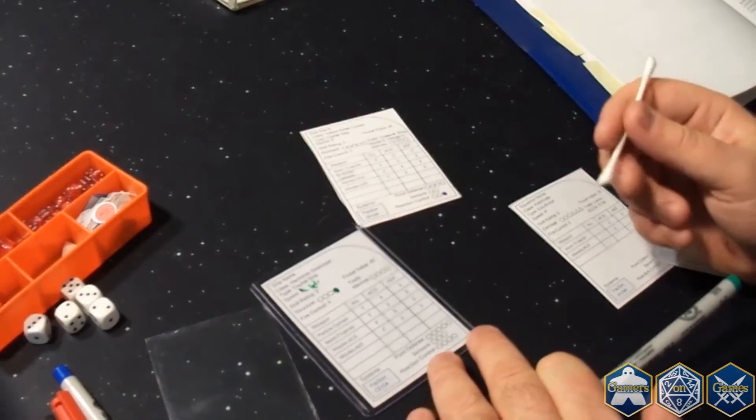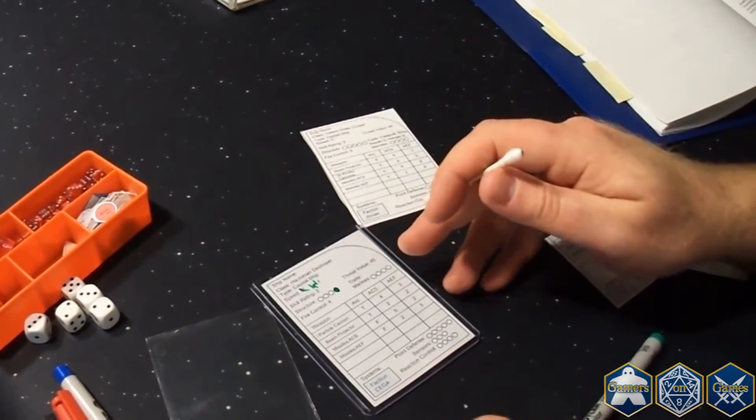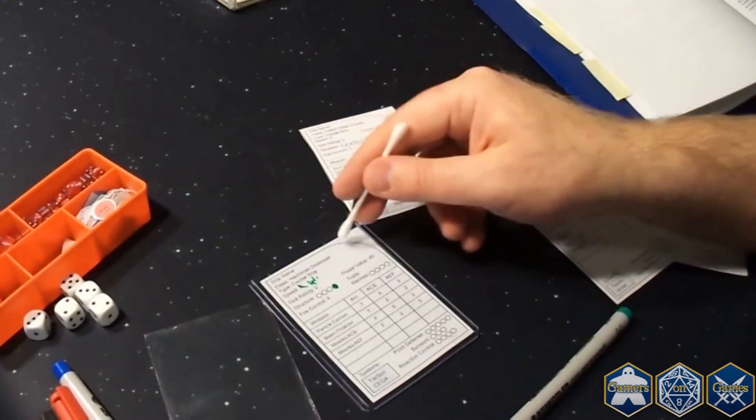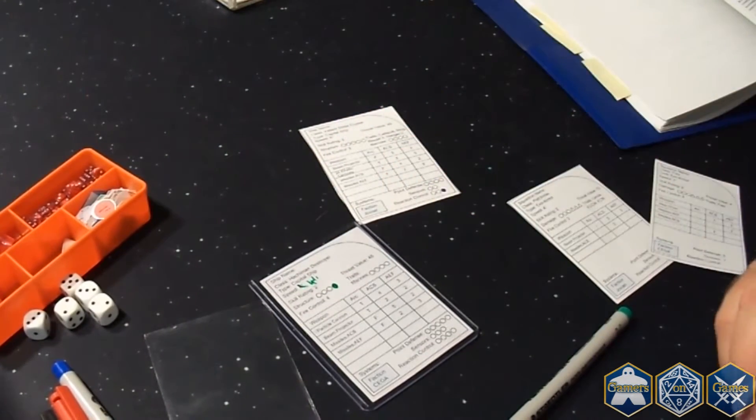You can also use rubbing alcohol. This is what I do when I'm playtesting — just use the cards in multiple ways. I can also write on the cards to remind myself, such as writing the name of the card if I have two ships of the same type, and it simply makes playing the game faster and easier.